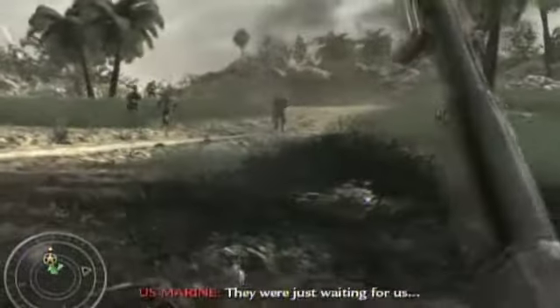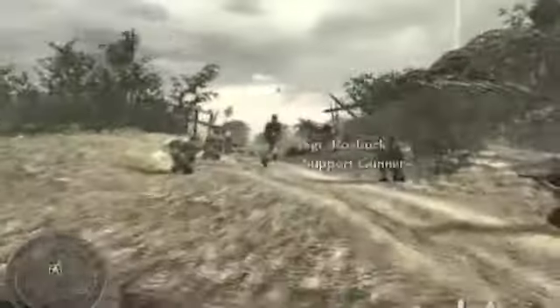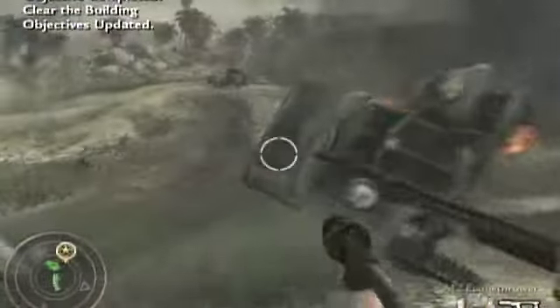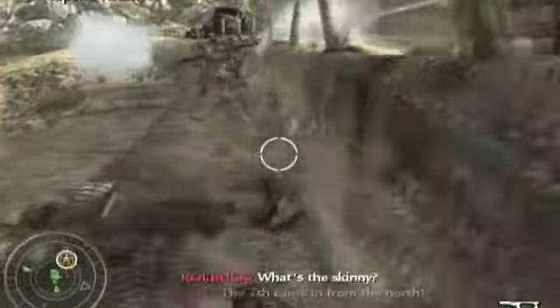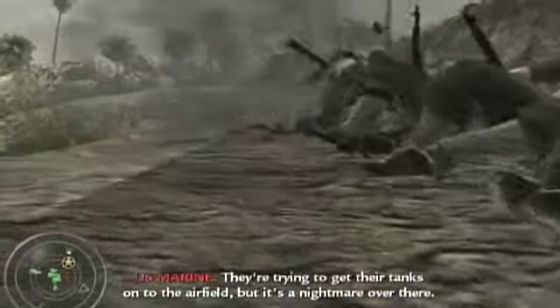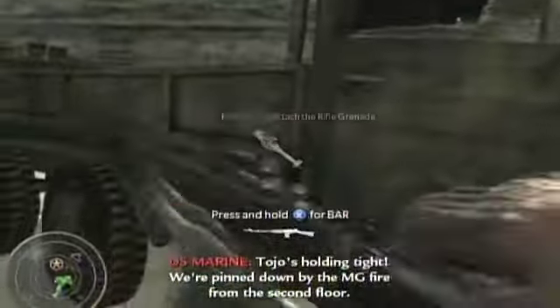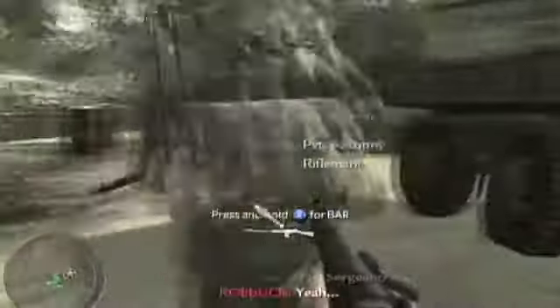You'll know you've killed all these guys when your allies move up, just like that. Once you move up here, there's gonna be an MG building with like three machine guns. Over on the other side there will be a few M1 Garands with the grenade launcher — not sure how they'd implement that, but whatever. Grab it and kill all the guys in the machine guns with your grenades.